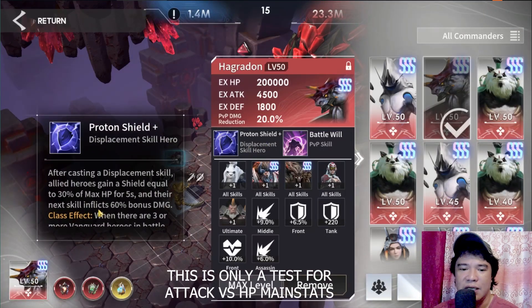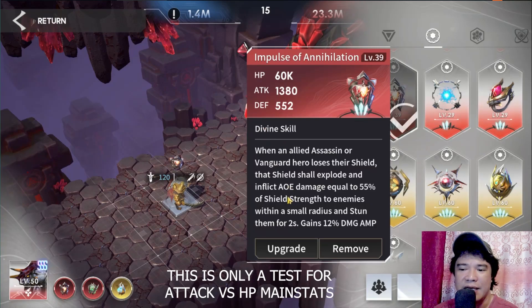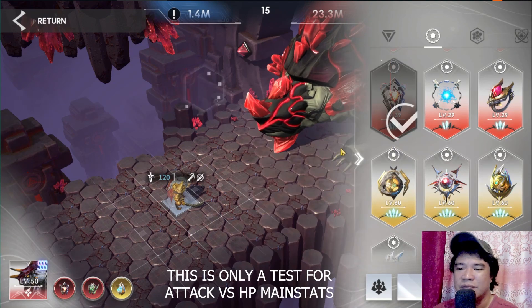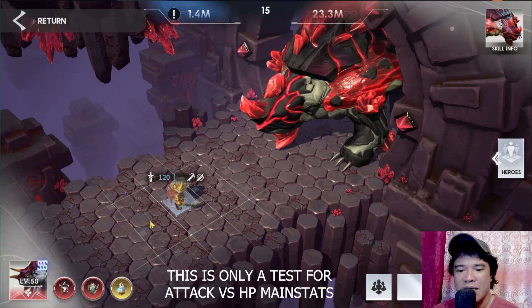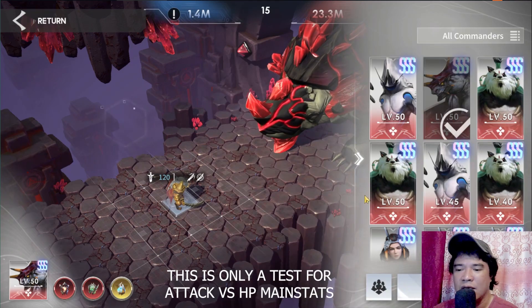Hagradon's Proton Shield: after casting a displacement skill, allied heroes gain a shield equal to 30% of max HP for 5 seconds — that's survivability. Plus, when that shield explodes with Impulse of Annihilation, it deals damage equal to 55% of the shield strength as AOE damage. Leo is still in the middle row with no HP or attack buff, so let's challenge this.